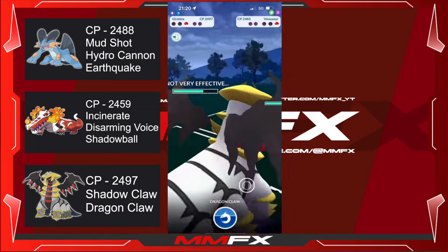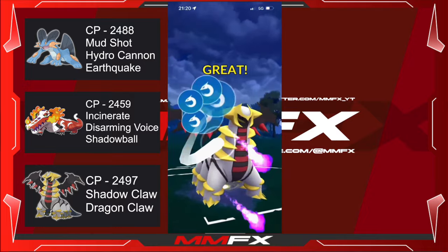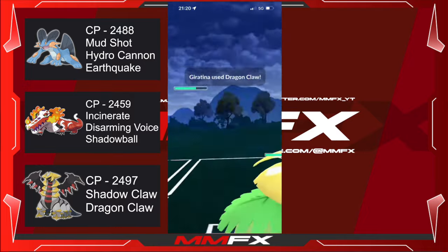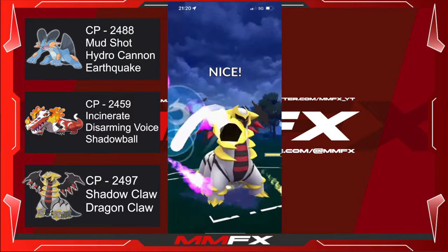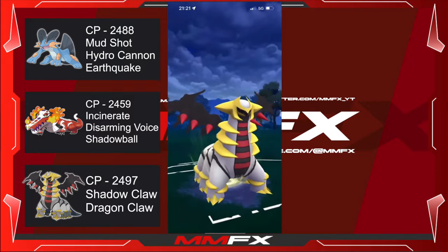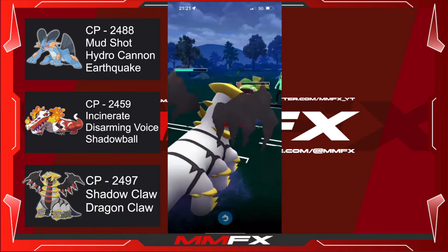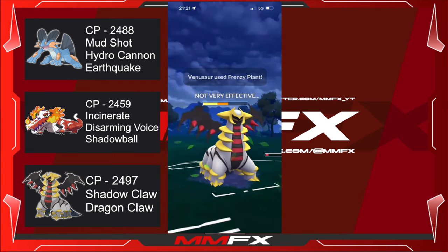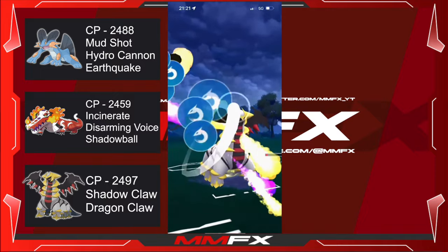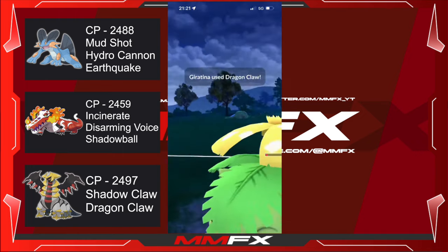I don't know if he has poison — I think we'd die. He doesn't; he has frenzy plant, which is not very effective. We might win this — it all depends on how much damage this does. Dragon isn't super effective or resisted. It's literally going to be who gets their attacks off first, and frenzy plant is a faster move so Venusaur might have it. He doesn't seem to have sludge bomb, so I think we're winning this fight. This is actually a very good team — or we're just versing some really bad players, I don't know.